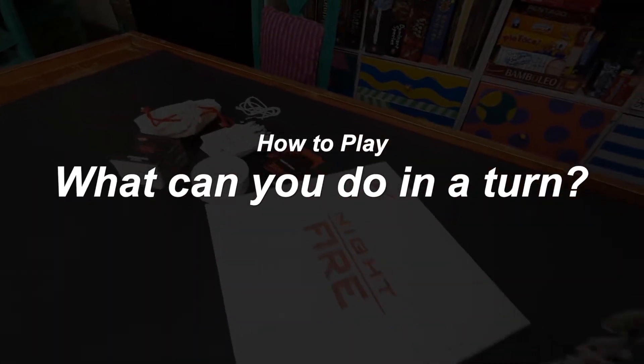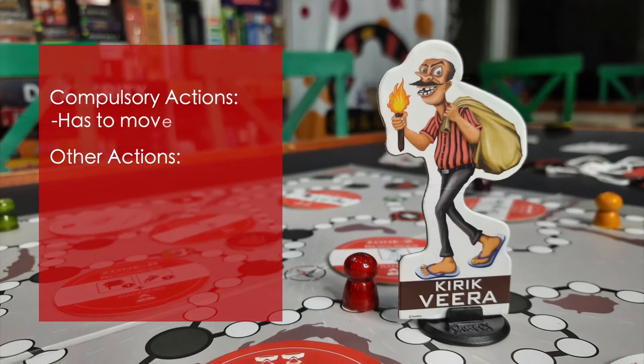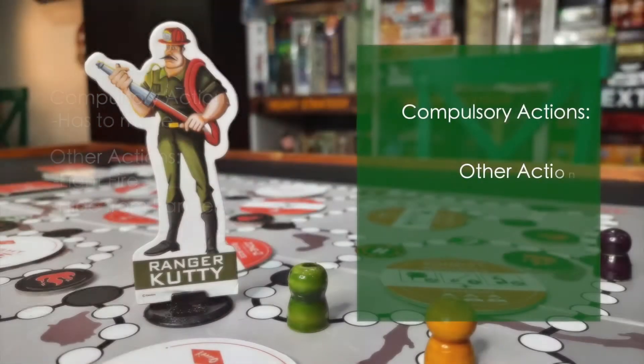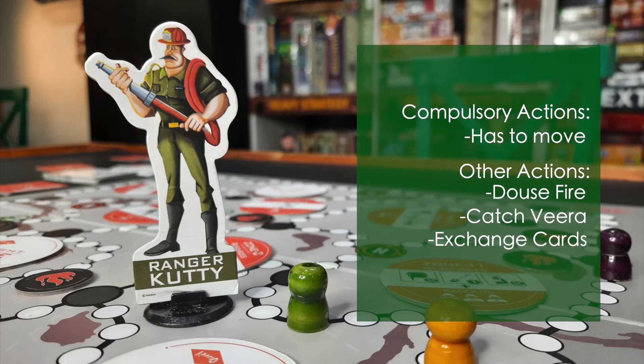Now let's see what we can do in our turn. In Kirak Veera's turn, the player has to move and, if possible, try to light fire and hide from the Rangers. In the Rangers' turn, they have to move, try to douse the fire, try to catch Kirak Veera, and for helping each other they can also exchange cards.